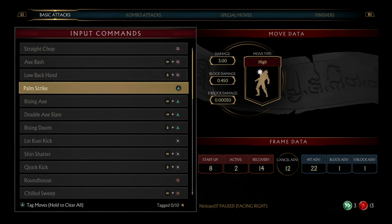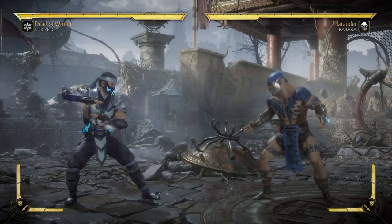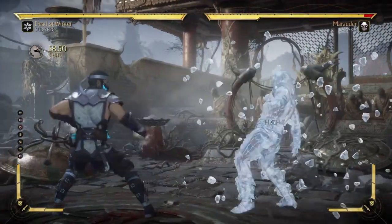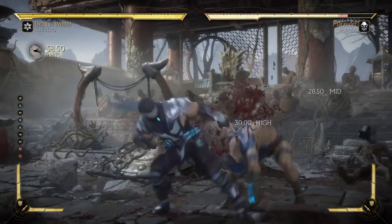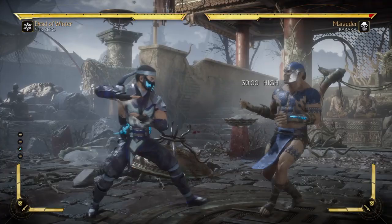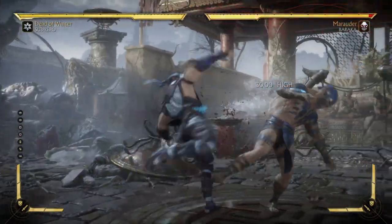Palm Strike is plus 22 on hit, so that basically means you can do whatever you want. And the Low String is plus 16 on hit. So it's whichever one you prefer. I personally prefer the Low. It puts you at a good range to do another one, and it just feels more natural to do. It gets you a little bit more damage, but the Palm Strike gets you way more plus frames but a little less damage. So it's whichever one you prefer.